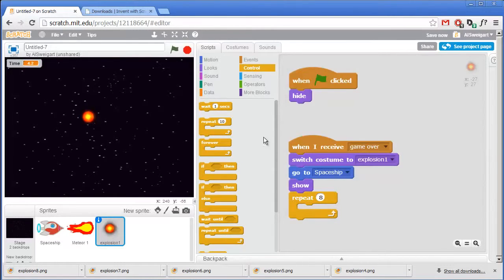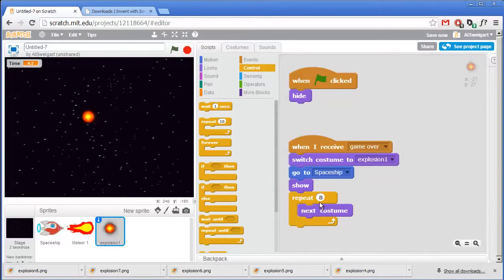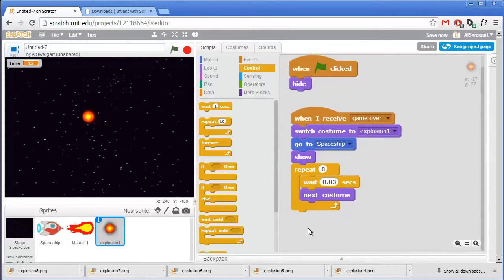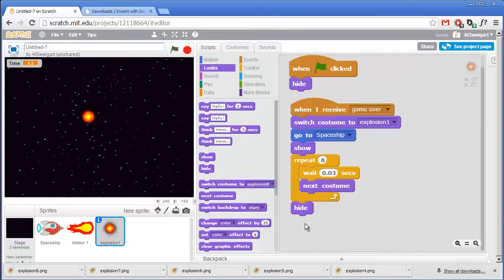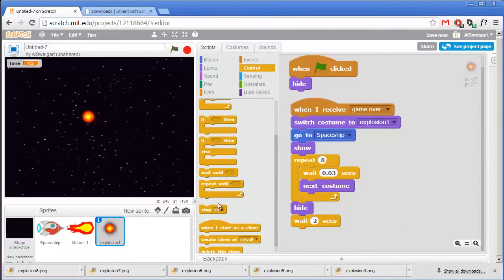Now all we have to do is run through all the different costumes. Go to the orange control section and grab a repeat loop block, set it to repeat 8 times. Inside, place one next costume block. So it doesn't play too quickly, add a wait block from the control section and set it to 0.03 seconds. After the explosion animation plays, hide the sprite. Then give the player a moment to consider the dark vast emptiness of space — wait 2 seconds — and then terminate the entire program with the stop all block.